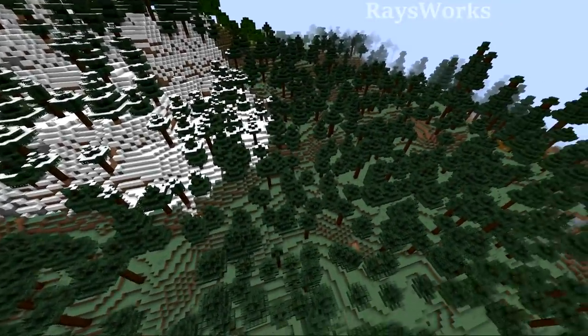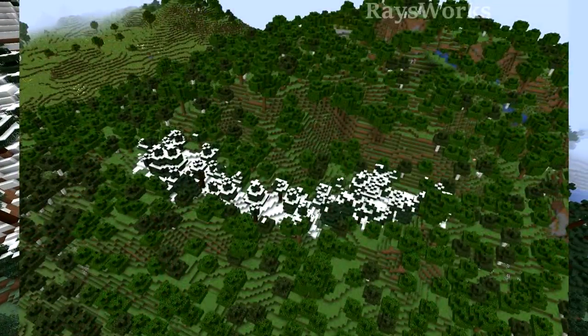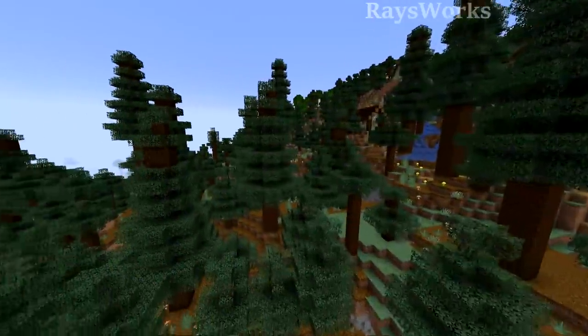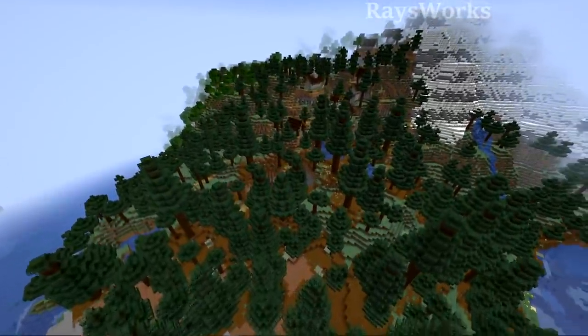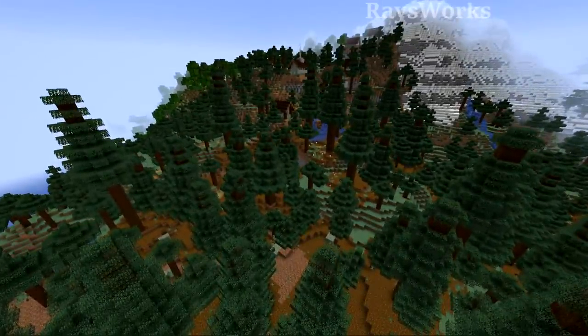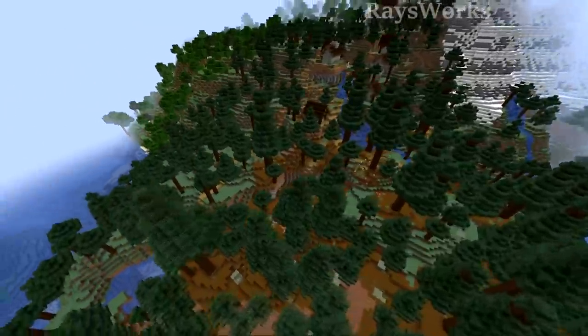They changed it so that cold microbiomes are less likely to occur, so you don't just get a strip of snow in the middle of a forest. The giant trees as well as the giant spruce biomes were previously being treated as cold biomes, so they were getting grouped in with snowy ones. But now this is fixed, and they will sit around other biomes of similar types.